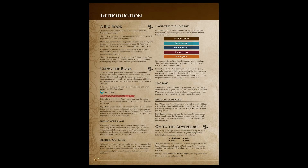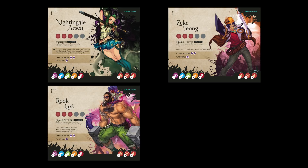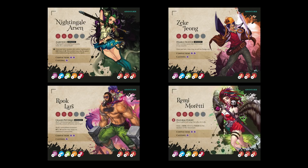Players must read the special rules associated with their chosen story. In Unintentional Malum Act 1, the only special rules are the starting adventurer players must use. Players can choose between our fiery and brave Princess Nightingale Arson, her friend and fellow socialite Zeke Zhang, the stoic, smart, and clever Rook Lars, or the seemingly shy girl with a seedy past, Remy Moretti.